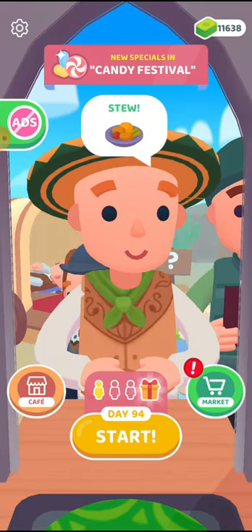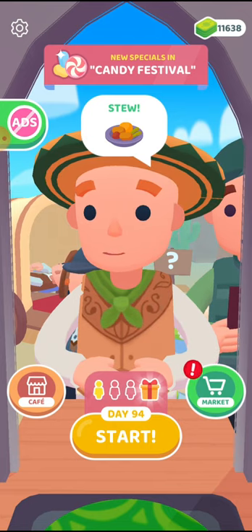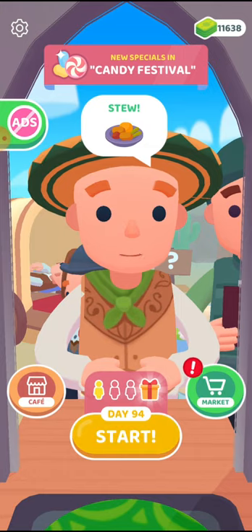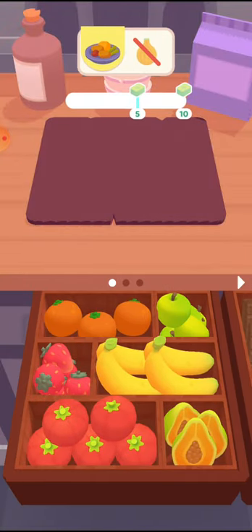This is our game — there are markets and a cafe. This is my customer; my customer needs two items. Now let's start. There are oranges, apples, and strawberries available.